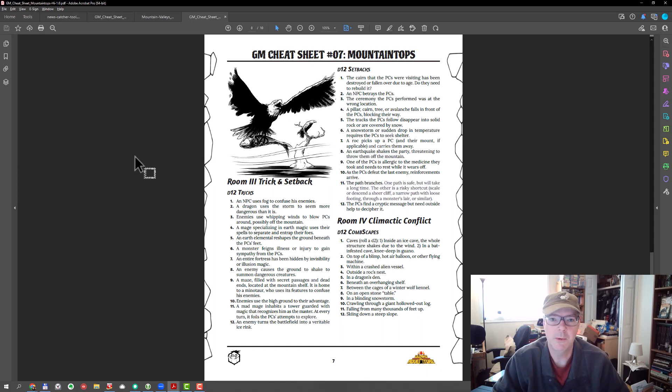Room three is all about depleting the PCs and creating FUD — fear, uncertainty, and doubt — in the players leading up to the climactic adventure finale in room four. Room three breaks away some of the resources so the party isn't at full strength for the climactic encounter. It also gets players worried about whether they'll be able to defeat whatever is in room four. Otherwise, if they feel it's a cakewalk going into room four, we don't get nearly as much drama, anticipation, and emotional gameplay.